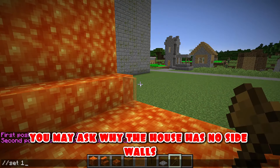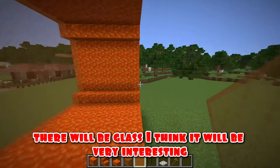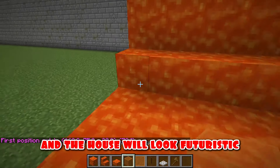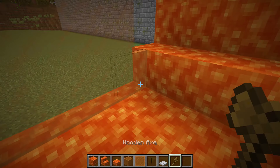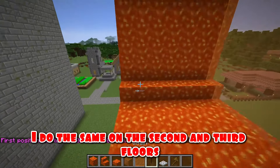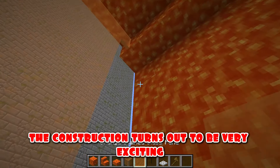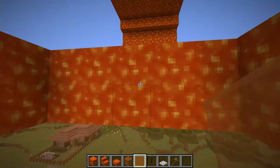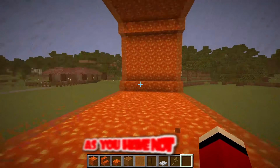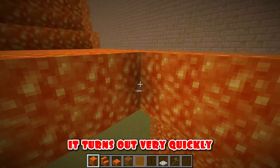You may ask why the house has no side walls — I planned it so that instead of walls there will be glass. I think it will be very interesting and the house will look futuristic. I do the same on the second and third floors. Still, Mikey came up with an interesting idea — the construction turns out to be very exciting. I also put the glass with a magic wand; it turns out very quickly.